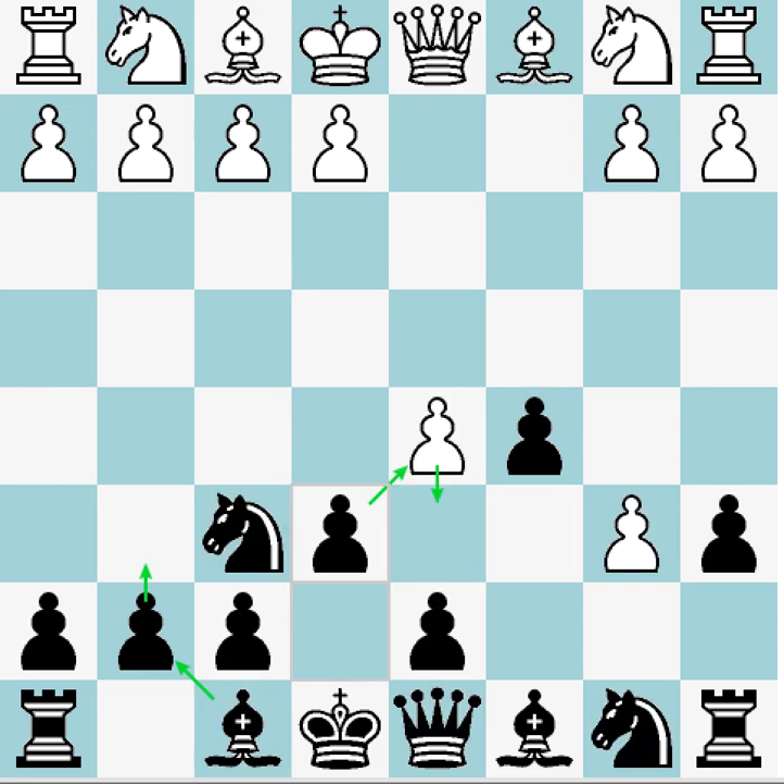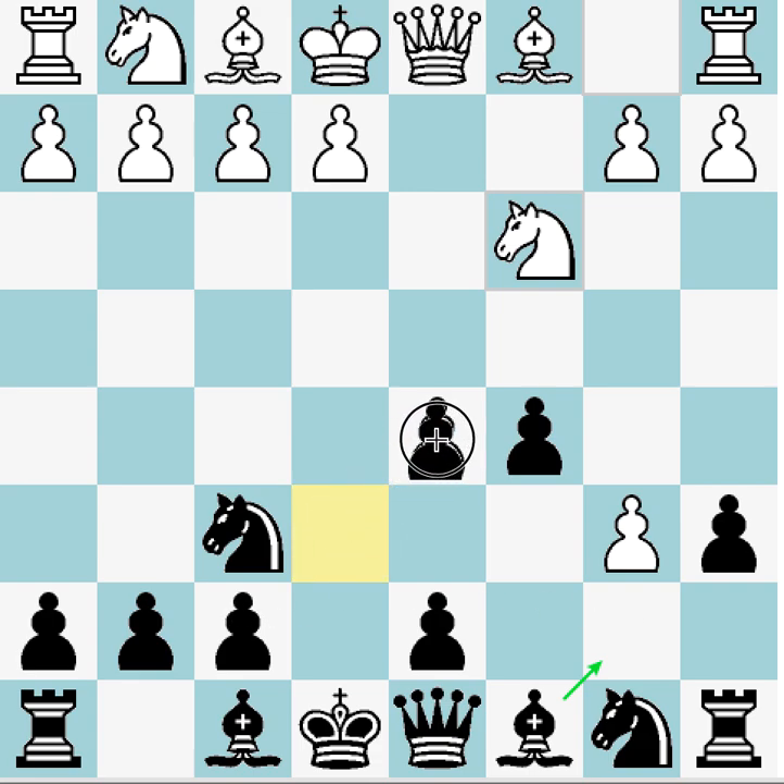This is why white is almost always going to play knight c3 — a developing move that makes it harder to collect this pawn. Here I like the move e-takes-d5, which is ranked the highest by the computer engine and leads to some interesting play. Bishop g5 is possible here — I'm not sure if it's theory, but the computer gives a crazy line — so that's something to watch out for. Knight takes d5 is the main book line.